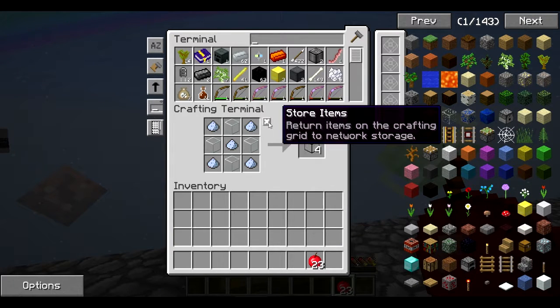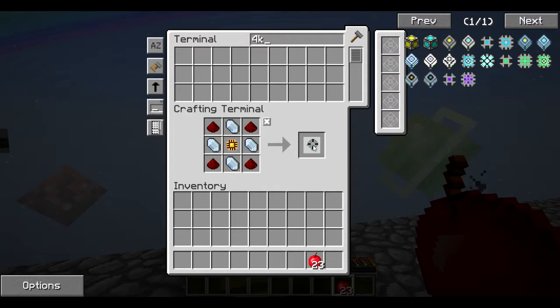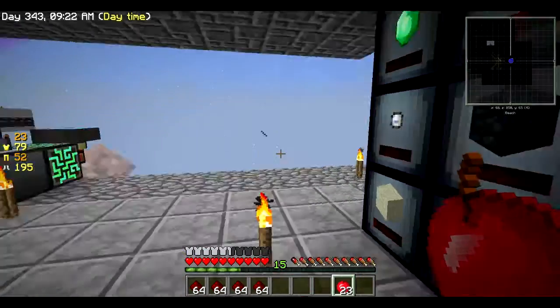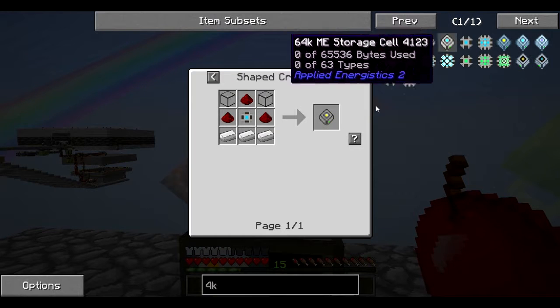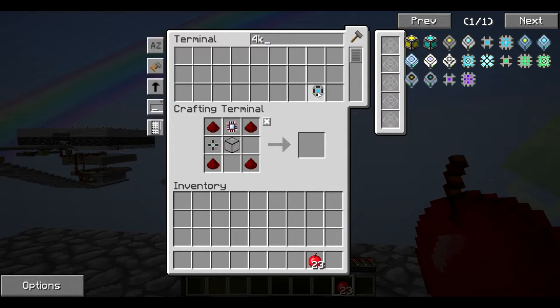We also need quartz glass — that's the recipe, let's make some of that. We've got redstone and iron. Let's run back to the furnaces, grab our processors, and throw them in. We need the 4K ME storage component — question mark it, boom. We can make one 4K ME storage cell. Done — 4K ME storage cell, painless! Now we can throw this guy into the drive and we've got quite a bit more storage available.